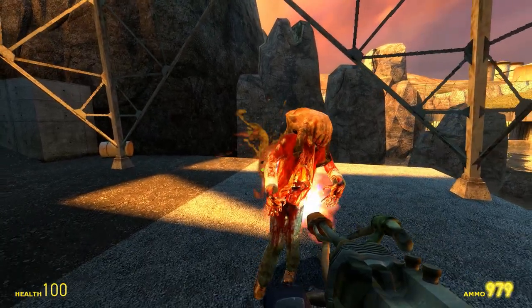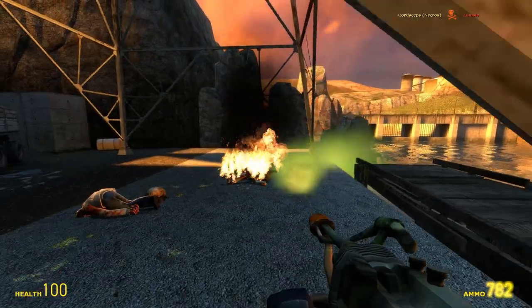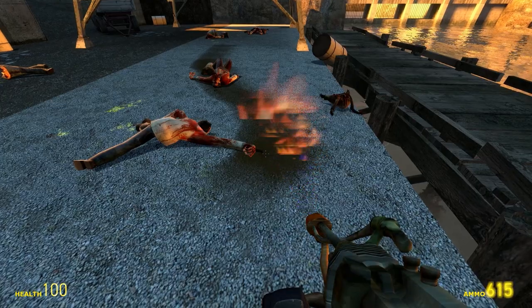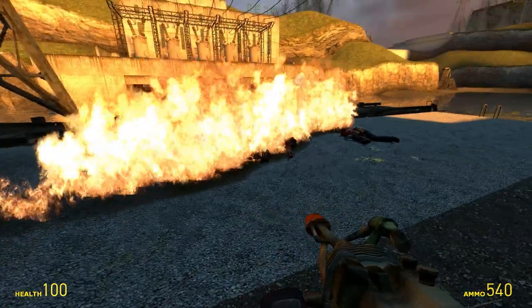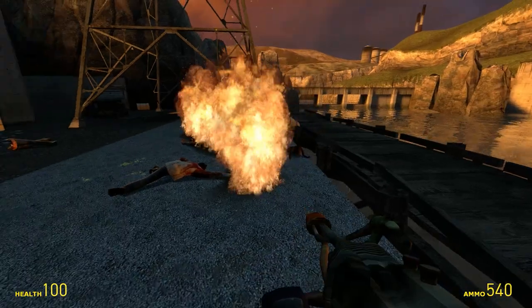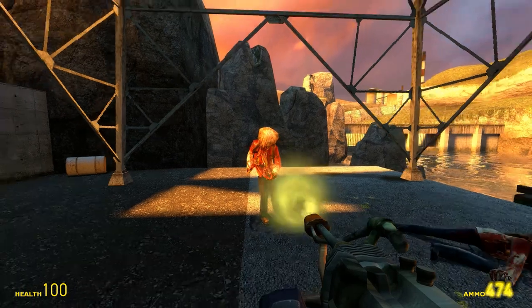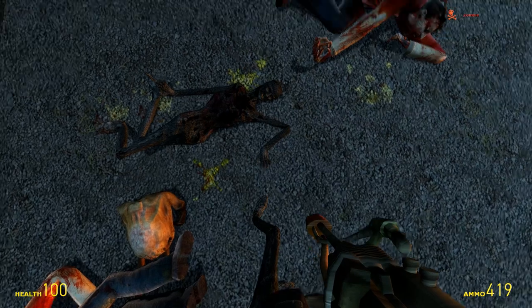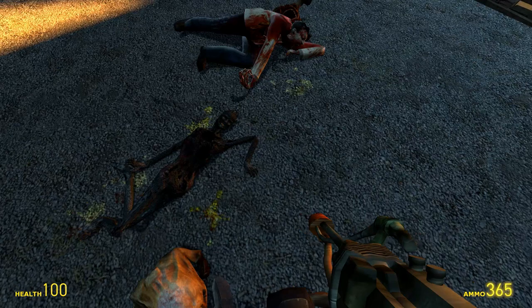This one is the actual flamethrower and it works very well. What the heck — what is this gas? It's gas! That's an amazing mechanic they could have used in the game. I'm going to try hitting them with gas and then fire — oh my god. If you put gas on them and then shoot fire at them, it ignites them.